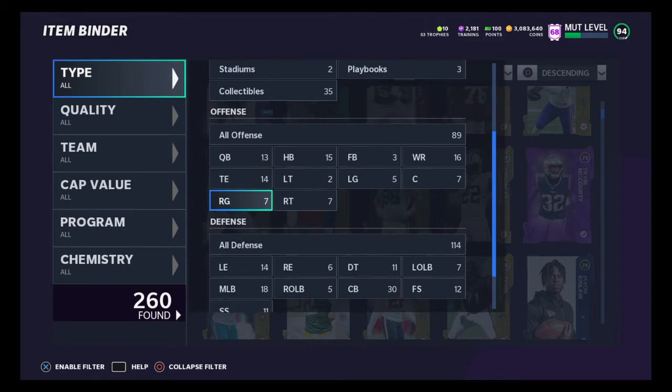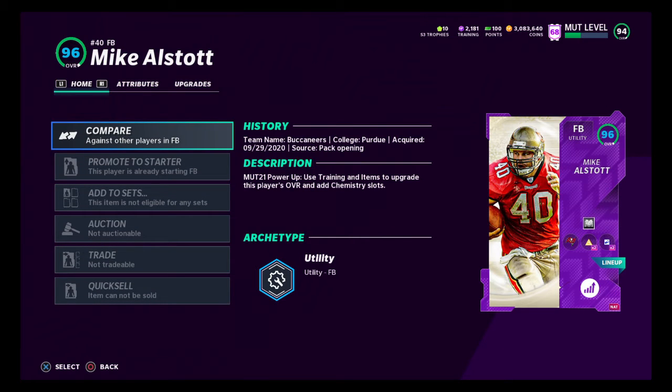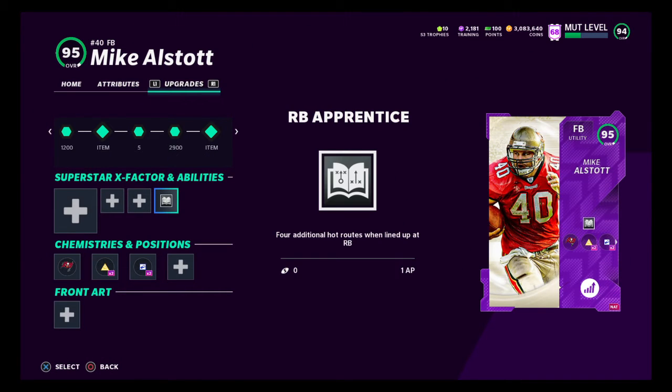Let's go to the fullback and check it out real quick. We have tons of training. I'm putting this dude on the team — he's going to be starting. I added this running back apprentice — he gets four additional hot routes for one AP. This Mike Allstott for one AP, dude — tell me that's not perfect having your fullback. This guy is great; he catches the ball solid for me. I'm going to be adding him to the squad with his four additional hot routes.